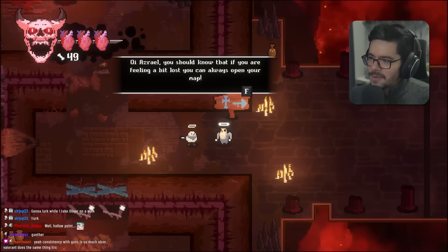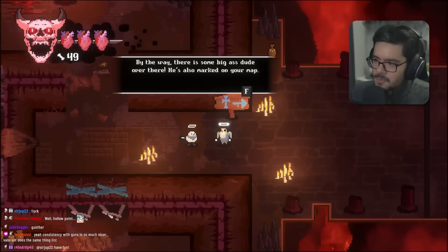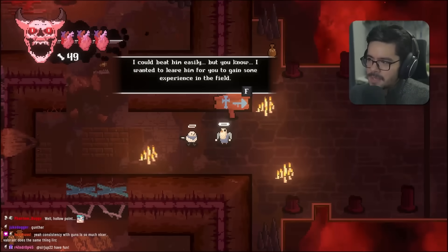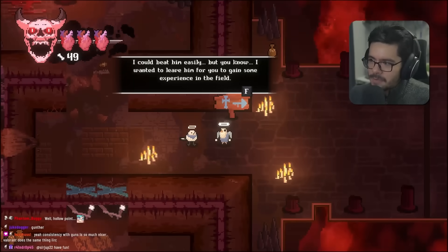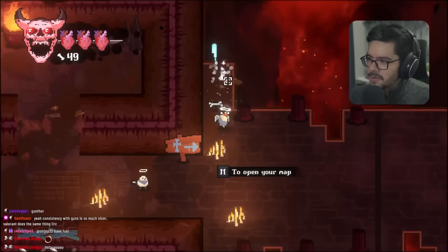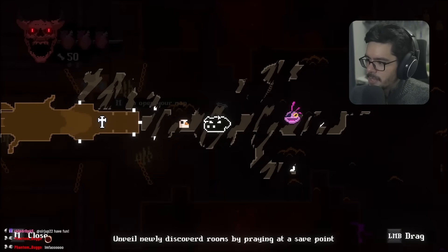A helpful character warns that if we feel lost, we can open the map. There's also a big enemy marked on the map — he could beat it easily but left it for us to gain experience. Very considerate.